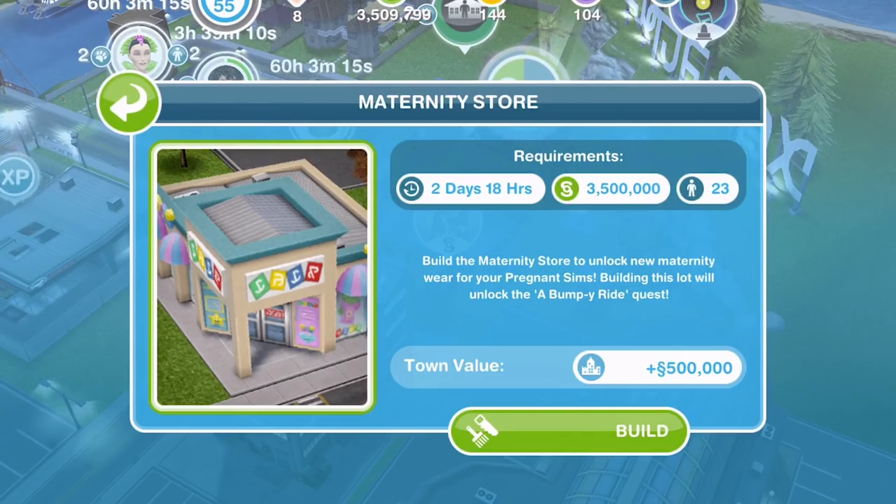Build the maternity store and take a female Sim on the Bumpy Ride to learn about pregnancy, earn maternity wear, nursery items, and introduce a new baby to Sim Town. The maternity store takes two days and 18 hours, costs three and a half million simoleons, which is more or less exactly the amount of simoleons I have — that's handy — and I need 23 Sims.